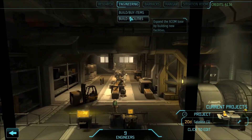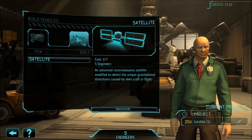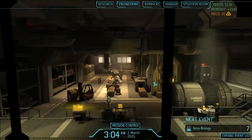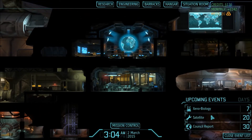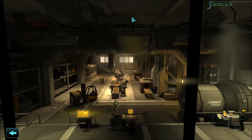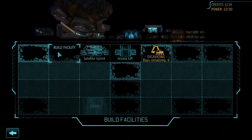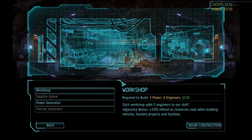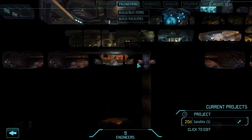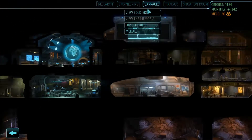I am researching xenobiology, and I've built my first satellite and a medkit. The satellite will be done in 20 days, council report in 30 days, so plenty of time to get it launched. I'm just waiting for the last excavation. I want to build the alien containment first, so there's really nothing else I can do until the next mission.